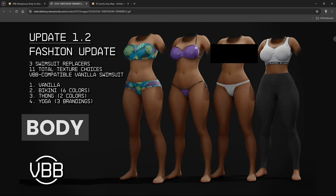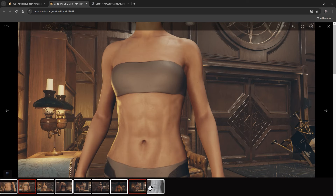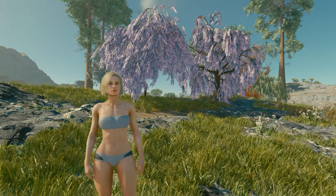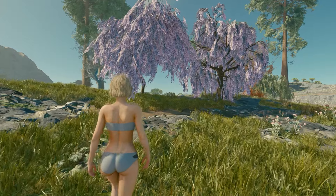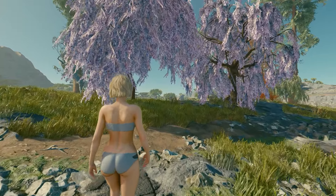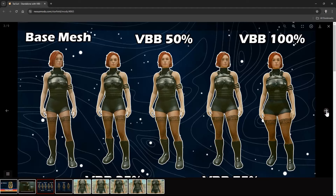Then we have body mods that allow you to customize your character's physique. From subtle tweaks to more dramatic changes, these mods let you adjust body size and shape to your liking. Whether you're looking for safe-for-work or not-safe-for-work options, there is something for everyone. You can also use them with outfit mods — almost all outfit mods support this.